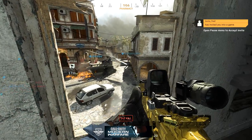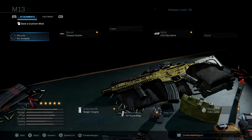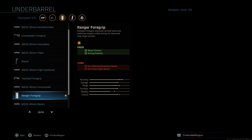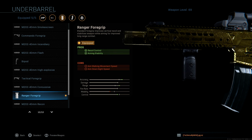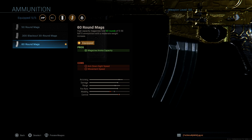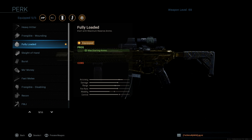Going right into the attachments: I have the barrel which is the Tempest Cyclone, which has the built-in suppressor and an increase of bullet velocity, so it increases that range as well, which is quite nice. For the underbarrel I'm using the Ranger 4 Grip just for that recoil stability and aiming stability — basically increasing the accuracy. For the ammunition I have the 60 round mags to increase that mag size so you can shoot more, and I have Fully Loaded so I can have some more backup ammo once I spawn.